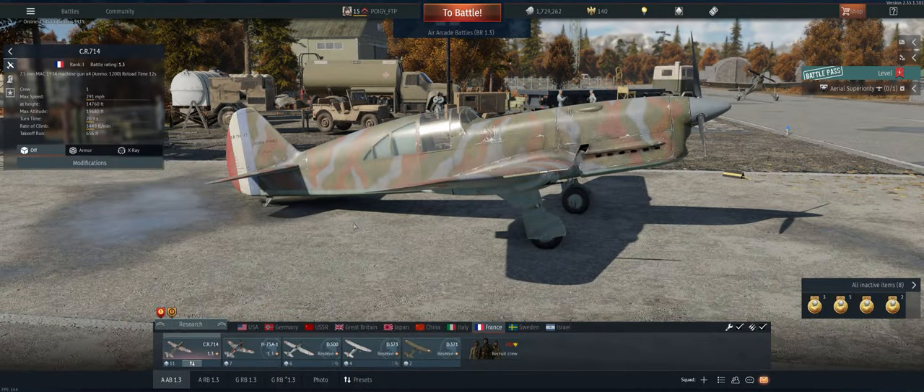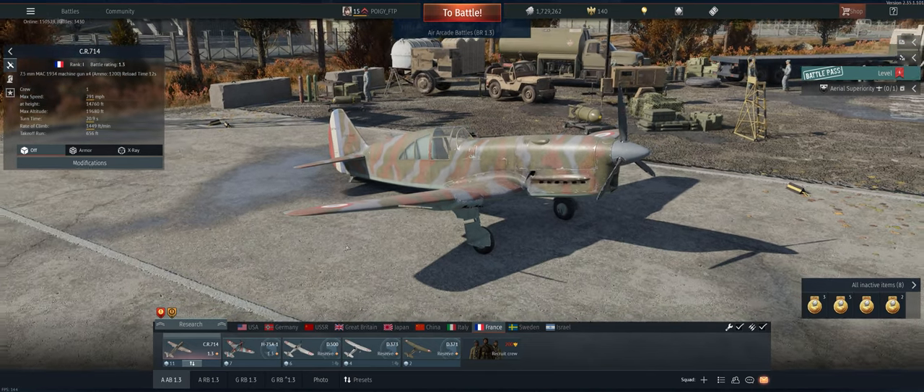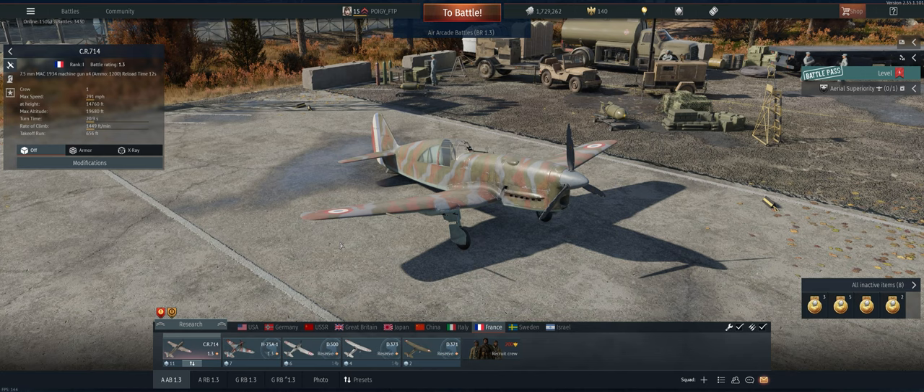Hey guys, welcome back to the channel. Boogie here getting ready to take out the French 1.3 CR714 in Air Arcade. I don't remember a lot about this other than I think it climbs pretty well and it goes pretty fast. It's definitely not a turn fighter, so we'll try to energy fight with it. Let's see what it's got.